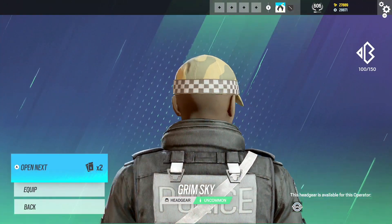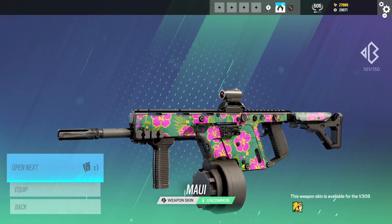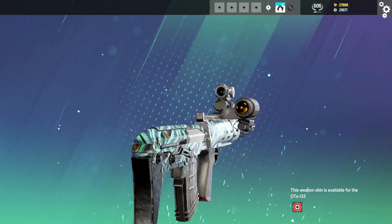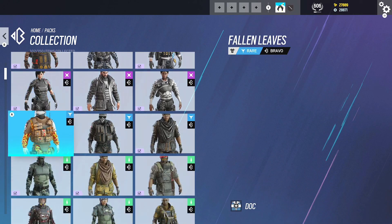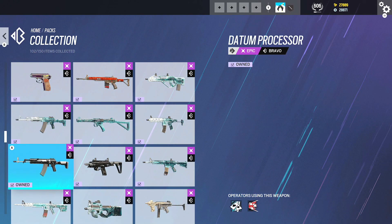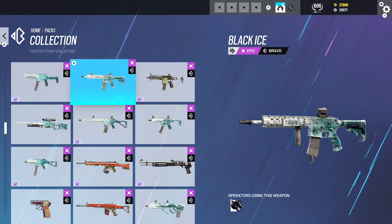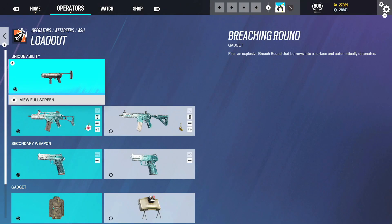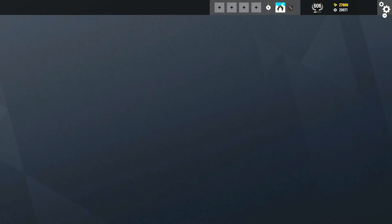We got headgear from Grim Sky for Clash, two packs left. This is not looking good - this could be the worst Bravo pack opening ever. No joking, we got no new Black Ices from 20 Bravo packs, that's crazy. Should I wait another season to get the new Black Ices? I didn't get any of the new ones - I was hoping for Jackal, Nomad, Valkyrie, Maverick. That's crazy.